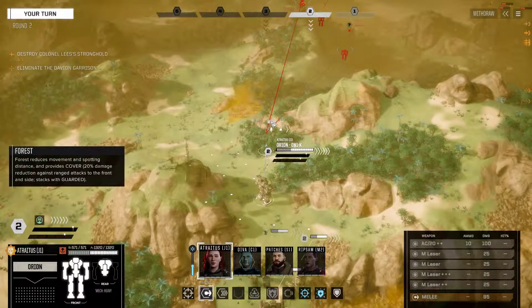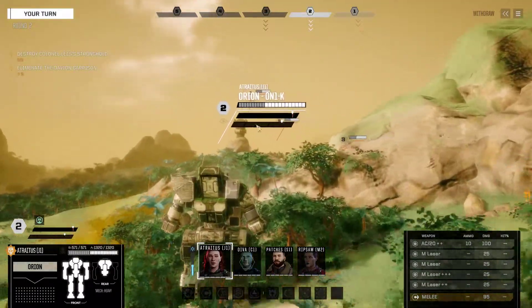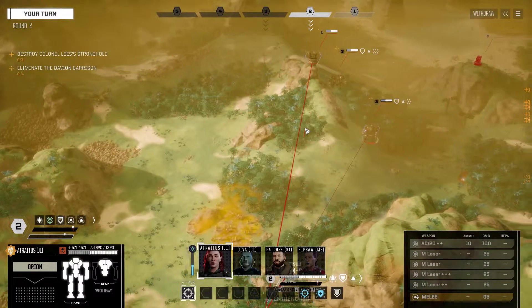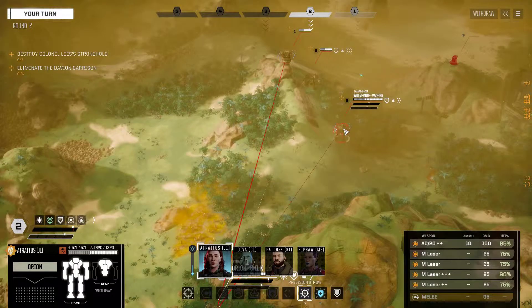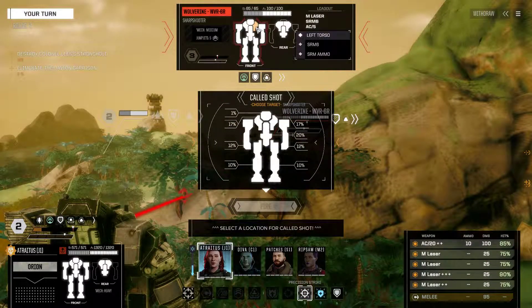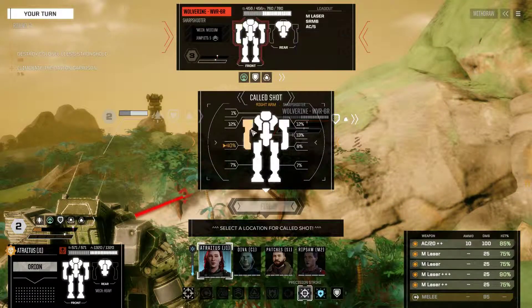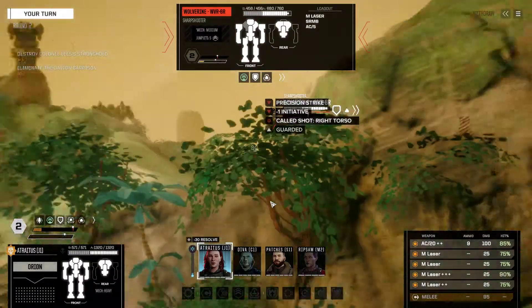First things first, let's take our Orion up. We see the Heavy Sniper turret — 225 HP. I think we should immediately precision strike the Wolverine right in that AC-5, which is in one of the arms. That arm, so this torso. All weapons committed.